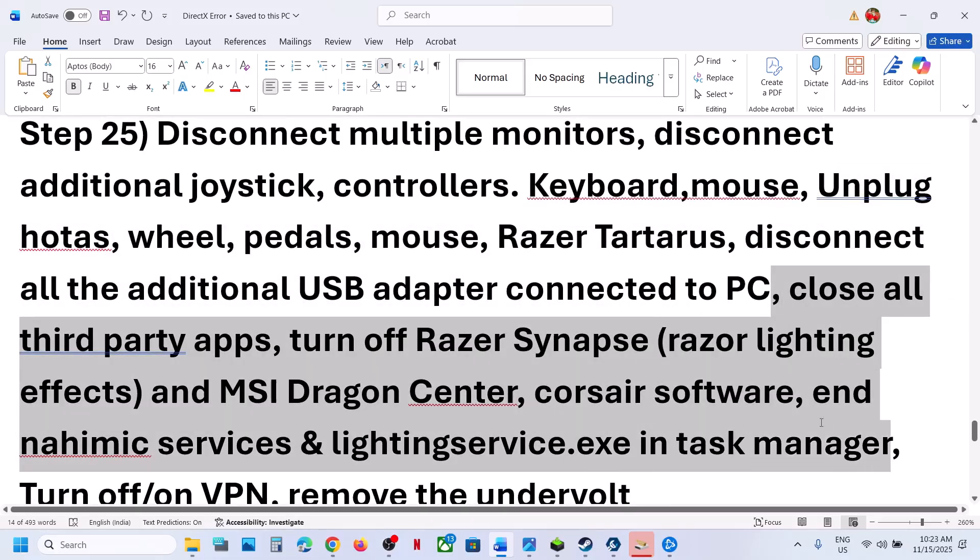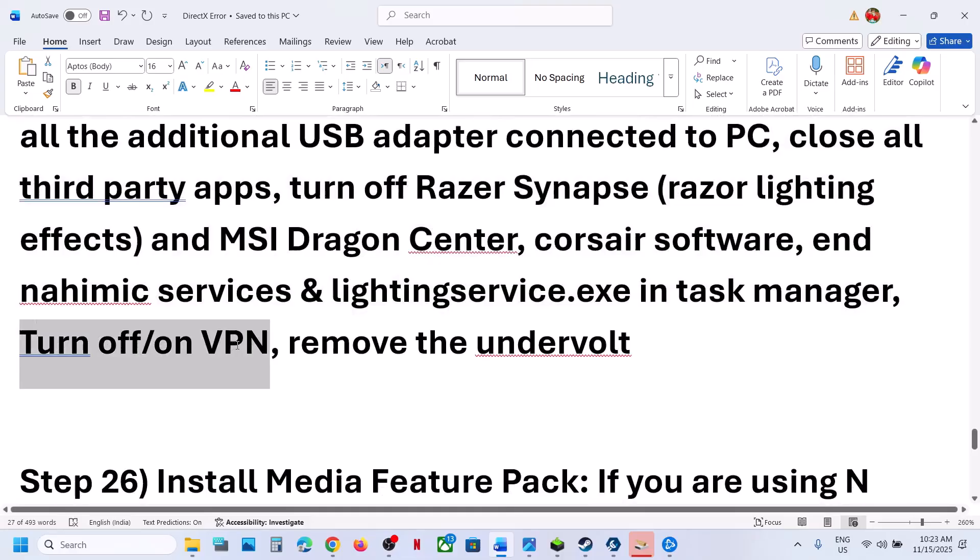Close all kinds of third-party applications and services from your computer. Turn off the VPN and then check — if VPN is on, close it. Also remove any undervolt if you have undervolted your computer.